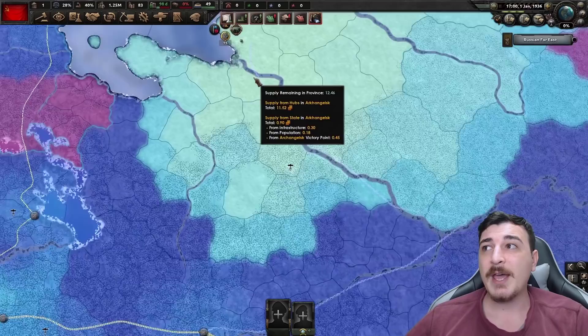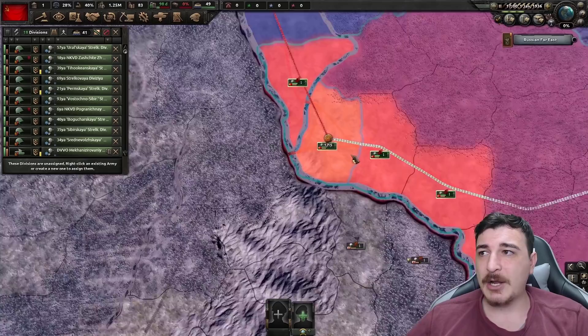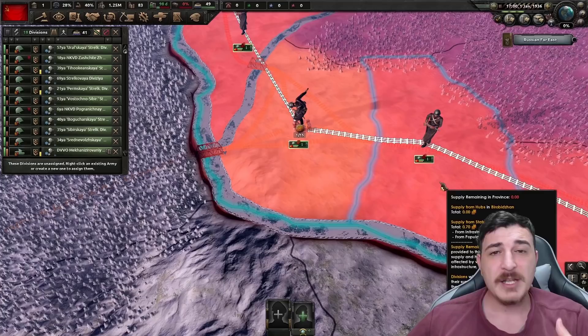Remember that you need to control both sides of the river in order to get supply through it. If the enemy captures one side of the river, supply completely stops along that river. Whenever your troops are undersupplied you'll see an icon next to them — the red icon means they're only getting 25% or below of their required supply, causing massive attrition.